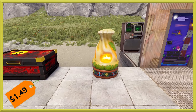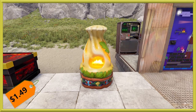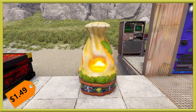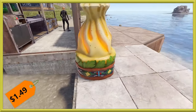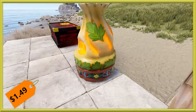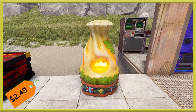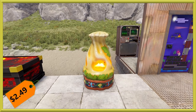Moving on, we've got ourselves the Keninkali Furnace. You guys are really trying to murder me with these names. This one's going to run you the usual $1.49 deployable price. It has a nice little adornment around the bottom and what looks like almost a clay design. Then you've got all the leaves throughout — it's meant to look like food sitting in a clay dish.